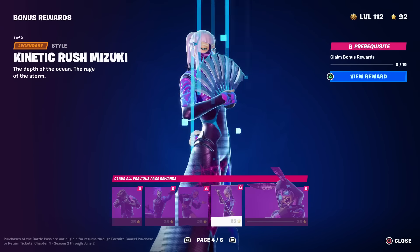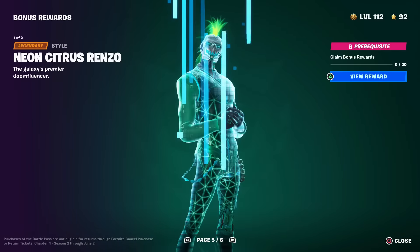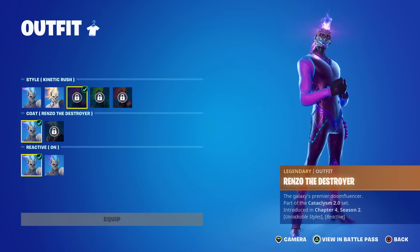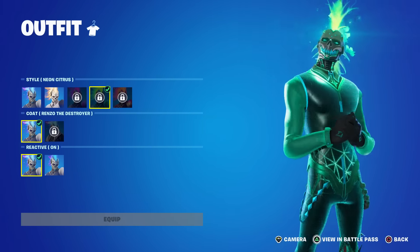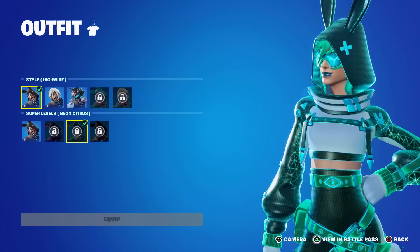All of the super styles were added this update, being this purple, green, and gold style. And to be honest, I really like the first purple and the second green style. Look at the effects it has.